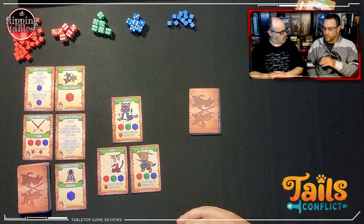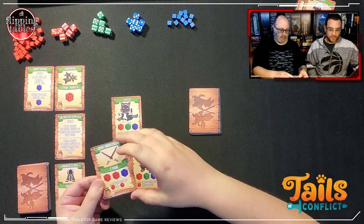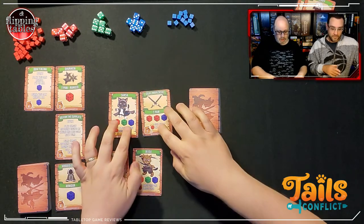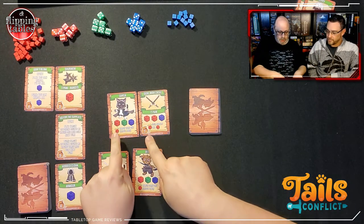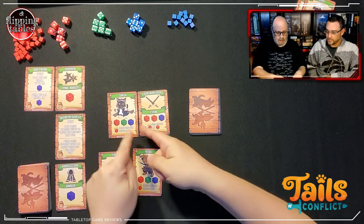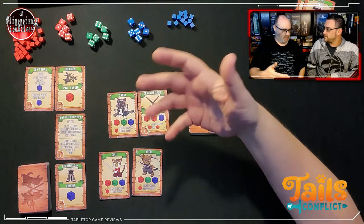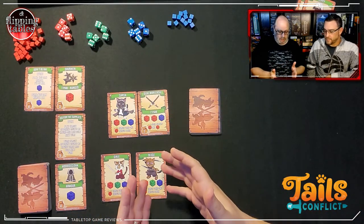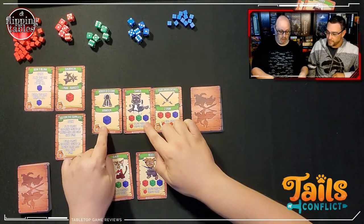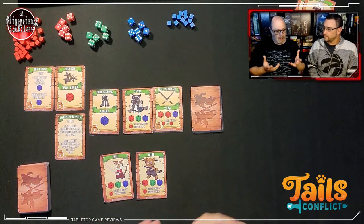It's a deck builder and a class builder — you're building up your warriors on the table. When you buy a two-paw weapon, you can't have any other weapons because it's two-paw, and it goes on your active champion in front. Support characters are behind. When attacking, you roll red dice based on the number on your cards. Defense uses green dice for defense or blue dice for speed and dodge, like stealth. Assassins mostly deal with speed.